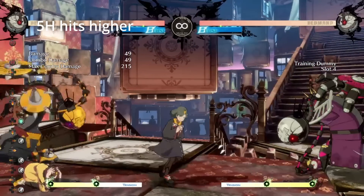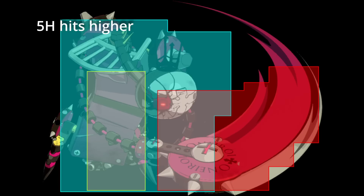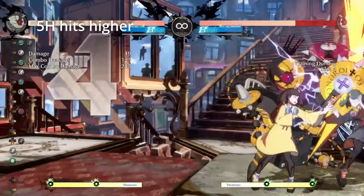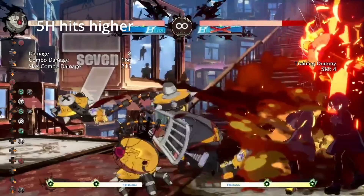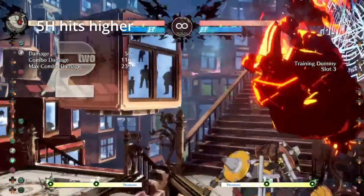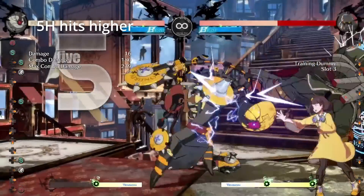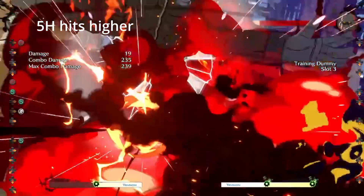5H has an expanded upper hitbox. The Season 2 version had very limited vertical range that made Bedman players heavily delay their 5H from close slash to work in combos. More impactfully, the expanded hitbox can better trap people if they try to jump out of Bedman's block strings. Potemkin could originally jump out with back MegaFist if you ever delayed 5H after 2S, but now he can actually get counter hit with the right timing.